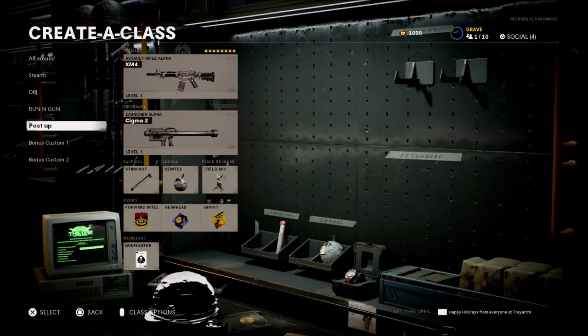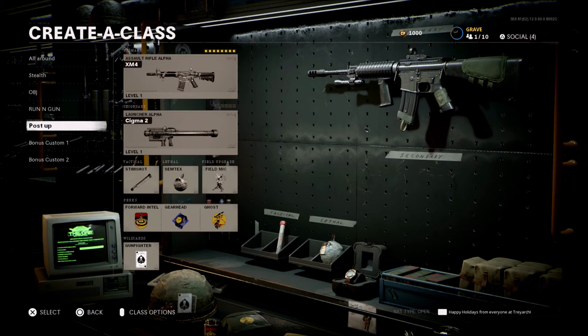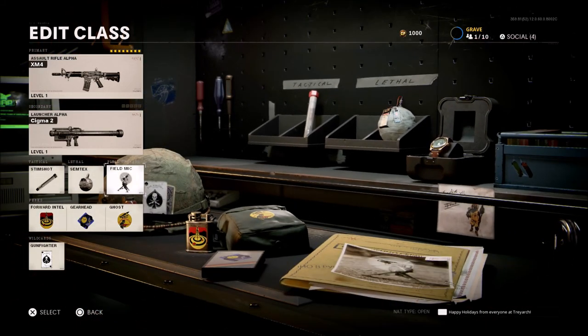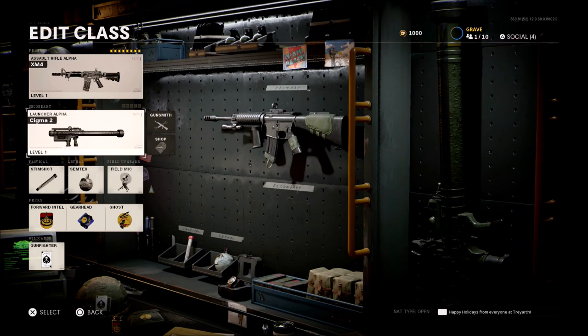Last but not least, we're going to go with the post-up, hold-down, lock-down lanes setup. I really like this class playing DOM — it's not bad if you just have two-flag control — but hardpoint, I really like it. I like to play that anchor role, keep the spawns from hardpoint to hardpoint. Depending on the map and situation, you may want to swap Forward Intel for Flak Jacket, but I have Forward Intel, Gearhead, and Ghost. Stim Shot, Semtex, and Field Mic. With Gearhead, you can have two field mics within about three or four minutes in-game so you can set them up around you to make sure the enemy isn't flanking you. I like to run a launcher — I'll be sitting back, moving cover to cover to lock down lanes, so it's nice to shoot down pesky UAVs.